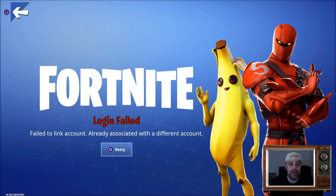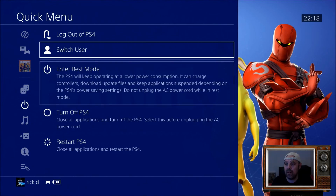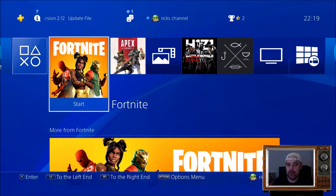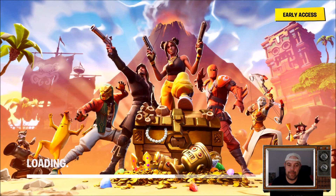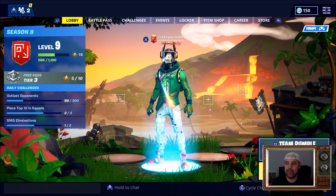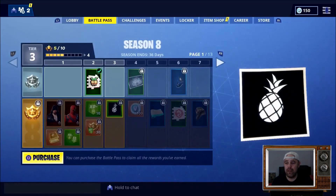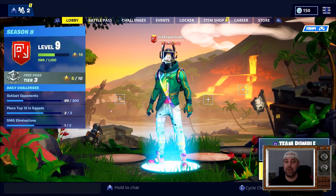So all I'm going to do now is log out of this account, hit Fortnite, fill in my login details again, and hit login. And there you have it — it's at the same level, still have all my skins. Unfortunately I couldn't link a new PSN to my account, so I have to revert back to my old PSN.